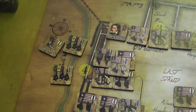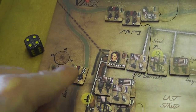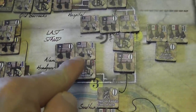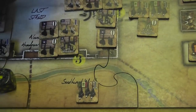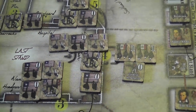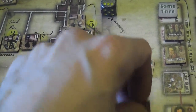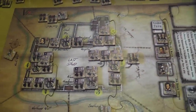Rifle fire here — two points of rifle fire. Here we do need to roll. One point of rifle fire, two attackers. Two points of rifle fire — rolling. No attackers here. Okay, that was the rifle fire phase.